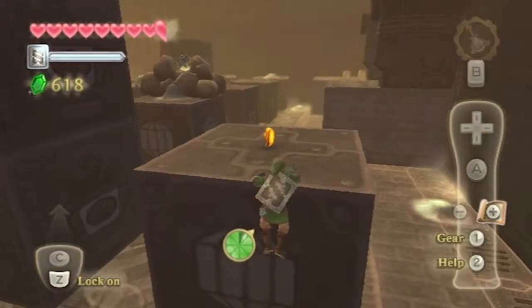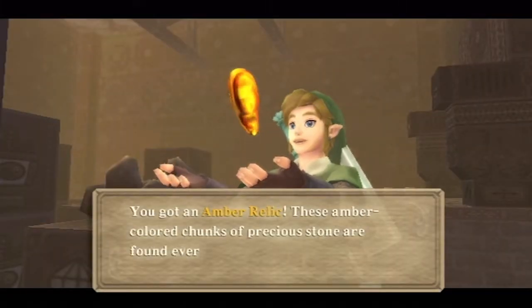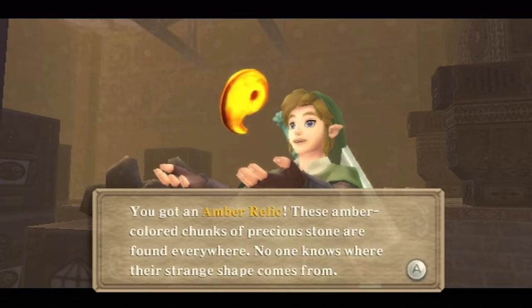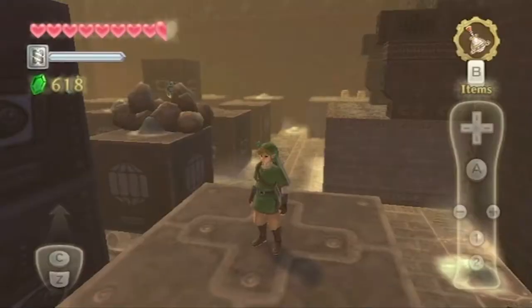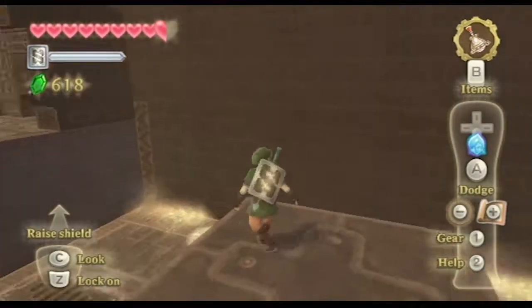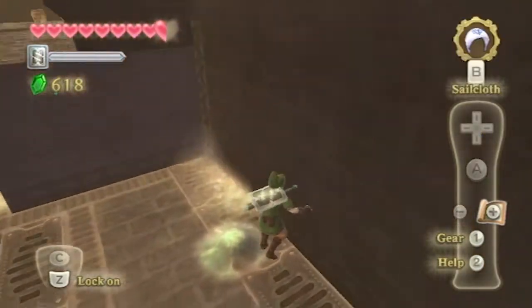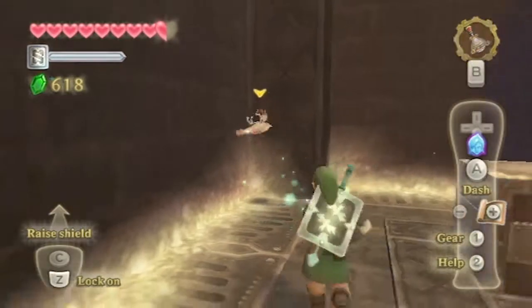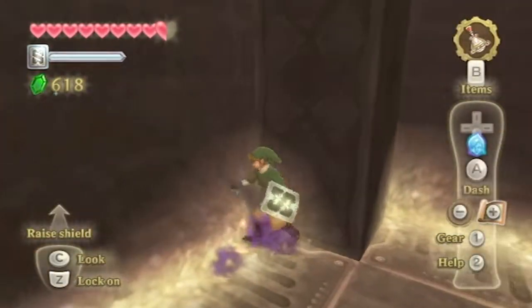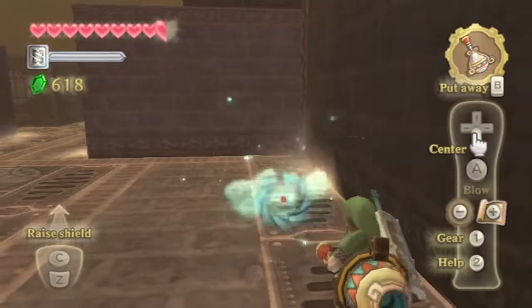Oh, an Amber Relic. Well, that's why we're going to activate a text box. I should have used the hook to be able to pick it up instead. Oh well. The other thing I wanted to point out about the Gust Bellows is that if you twist the bottom end, it would have made the wind blow further, but that idea was eventually scrapped.